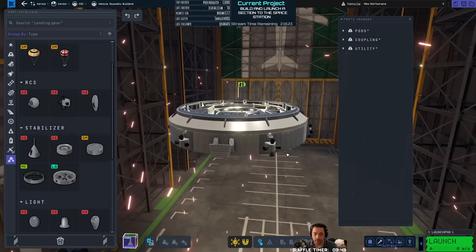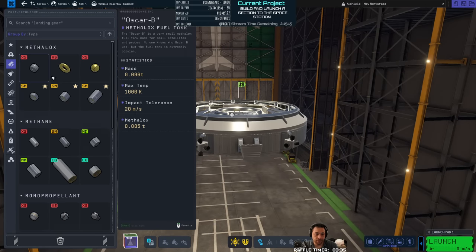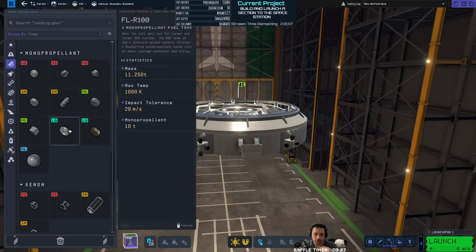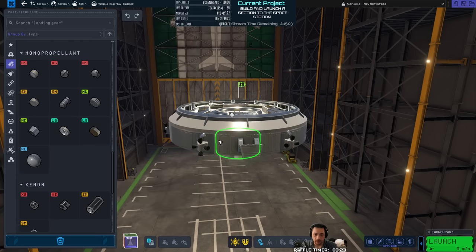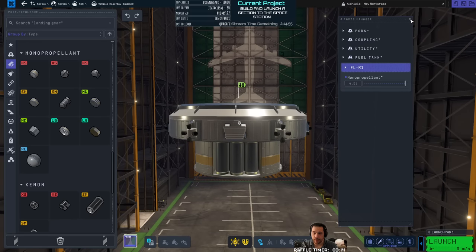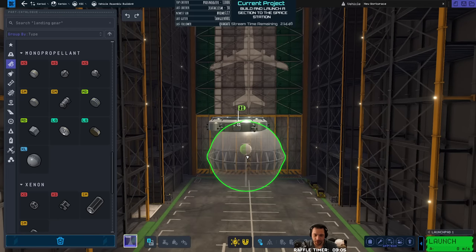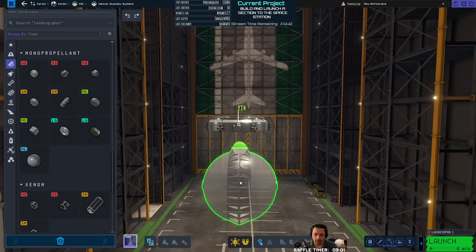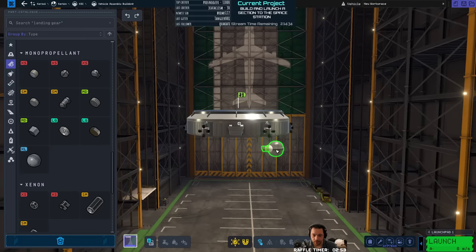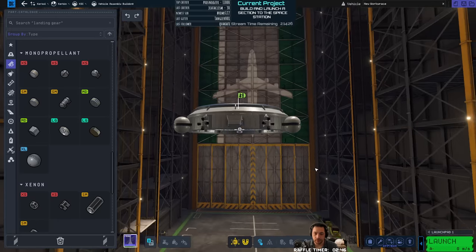The RCS is going to help me dock better, and I'm really bad at docking, so just so that you know. If we have RCS we're going to want monopropellant fuel, which is the RCS fuel. I probably don't need a large tank — it's kind of absurd — so I'll do a medium of it. It's still a lot of fuel, but given how bad I am, it might be required. I actually don't like the way that looks. It's like a Borg cube — or a Borg sphere. This thing is huge.